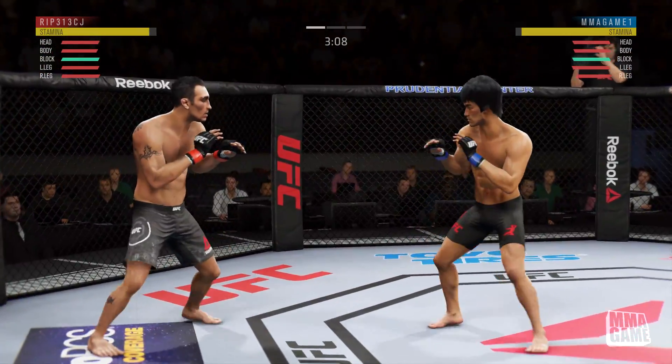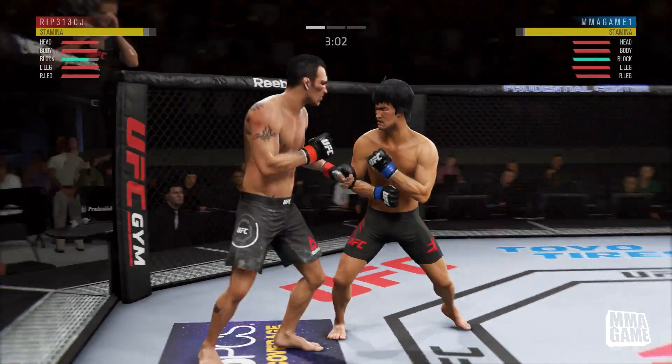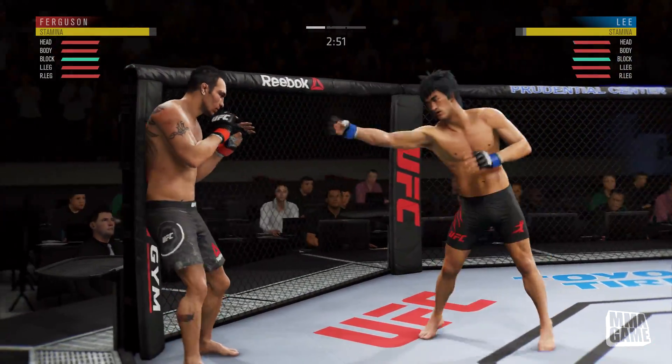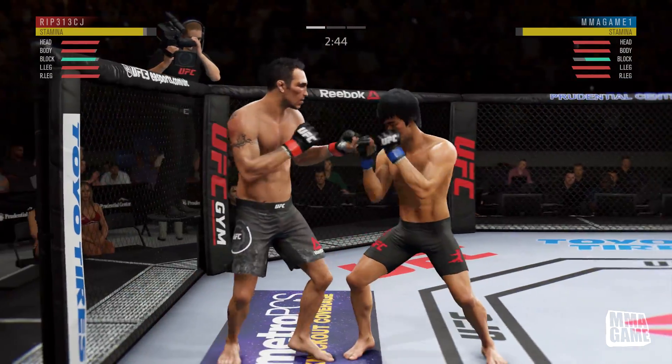He starts going for the legs a little bit so I'm blocking low. I'm still looking to take his head clean off with that head kick because Bruce Lee has some really nice perks that complement those head kicks and roundhouse kicks.